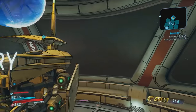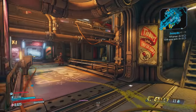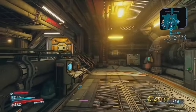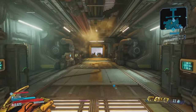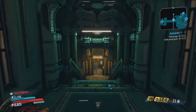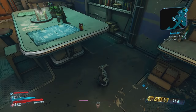First things first, you're going to want to head to the top part of Sanctuary, so pass Moxxi's bar and head up here. Then you're going to want to head through this door, take a right, and go through this next door. Down in here is where you can actually get out of Sanctuary — this is done by a glitch.